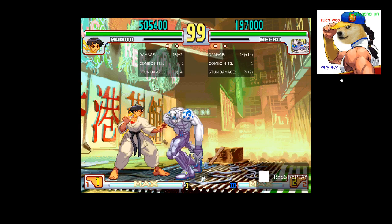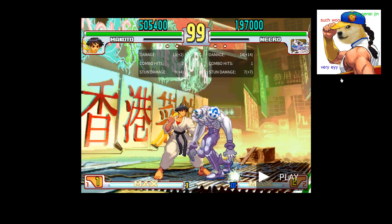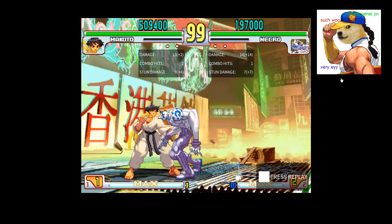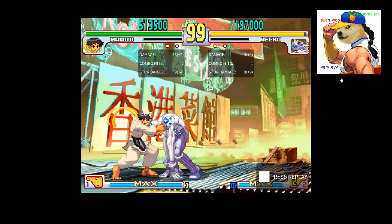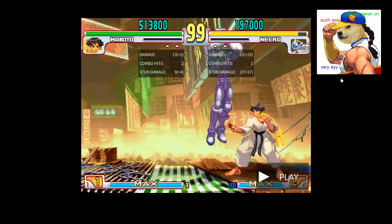For those of you that don't know, you can down parry this particular dive kick. So the best option is double parry into Karakusa, if you can manage it.